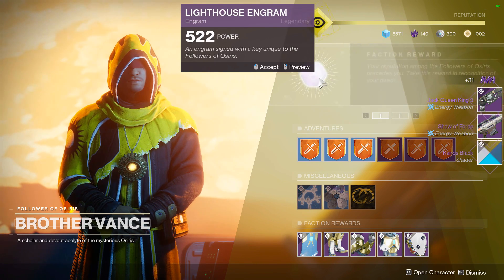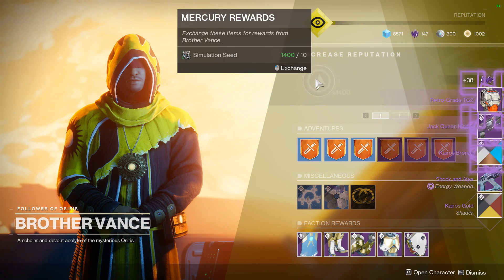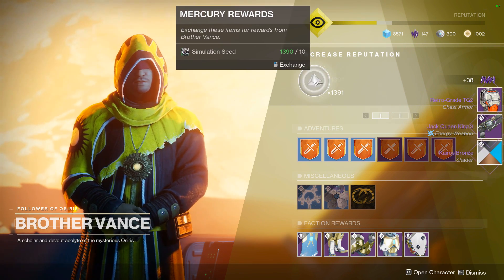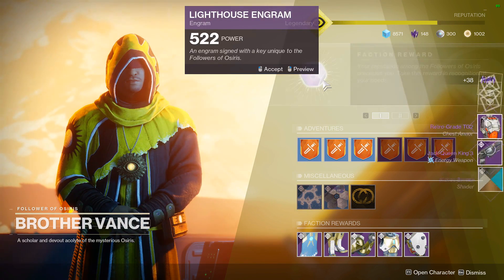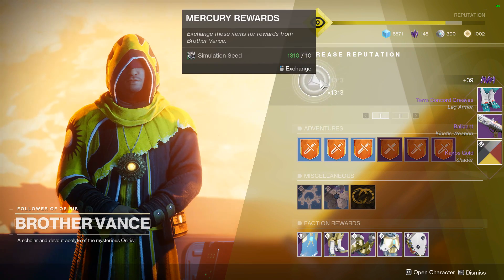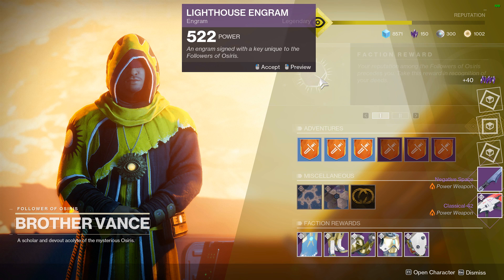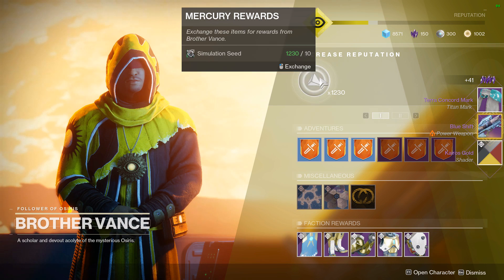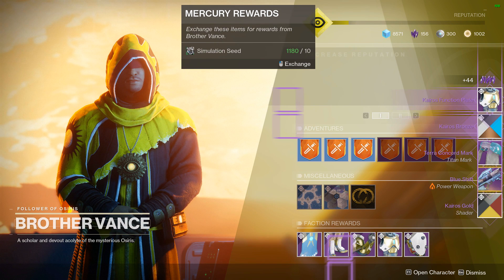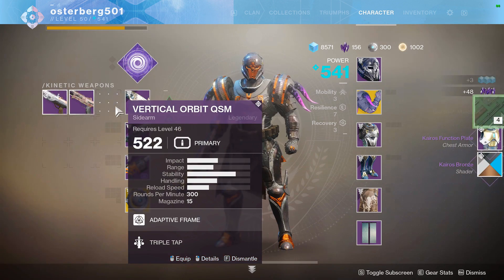Now if you have an insane amount of legendary shards — like if you played before Forsaken and saved up tons of legendary shards — you can definitely do this quite a bit. I didn't play basically all the two DLCs before Forsaken so I didn't have any stockpile, but there are people out there with 5,000 plus legendary shards who can go and do a bunch of this. You're only losing about 80 on average, so you're not losing a ton, and you can get a bunch of masterwork cores if you need them.